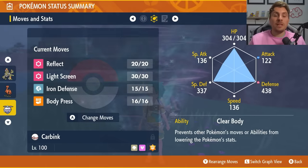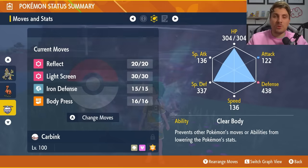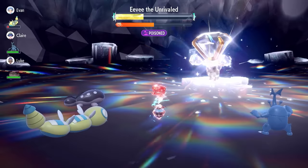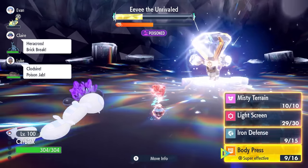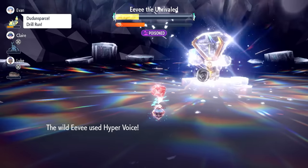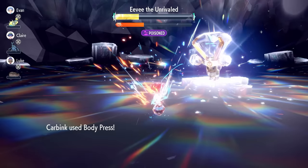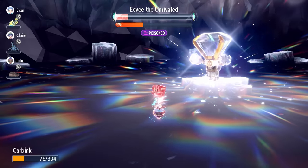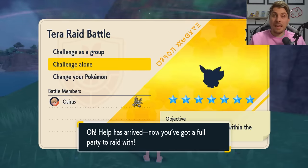The basic premise is: get an Iron Defense up on turn 1, spam Body Press until you can Terastallize, wait for Eevee to nullify your stat boosts, set 3 Iron Defenses up again, then spam Body Press. Eevee will nullify your stats twice, so after the second time just set your 3 Iron Defenses up once more, get to +6 Defense, and continue using Body Press. The Shell Bell will keep your HP recovery up throughout. One of the best options this weekend, alongside Galarian Zapdos.